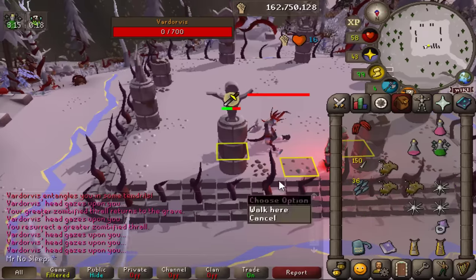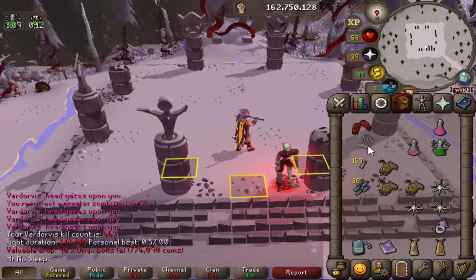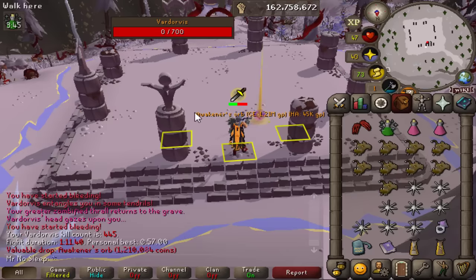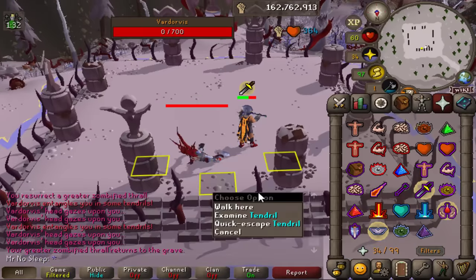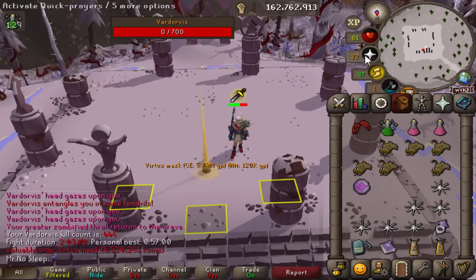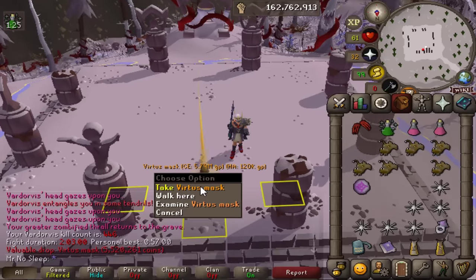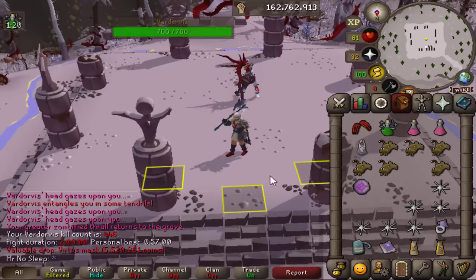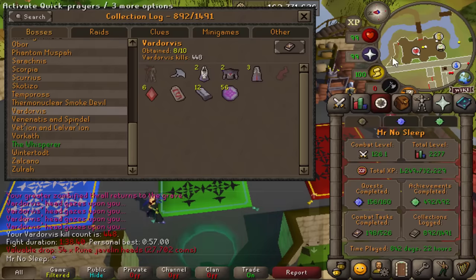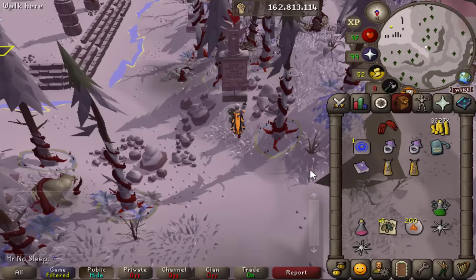After completing an elite clue and investing 40 mil into 20 Christmas crackers — probably why my bank's always so low, I just make the worst investments — we're still grinding Vardorvis. Managed to pick up another Awakener's Orb, and following that, another rare: Virtus Mask, 5.8 mil. Not the robe bottom, but it's another unique and that leads to more profit. Death count at 80.